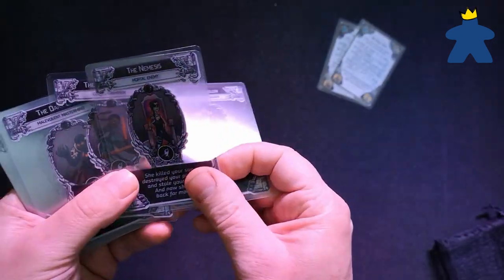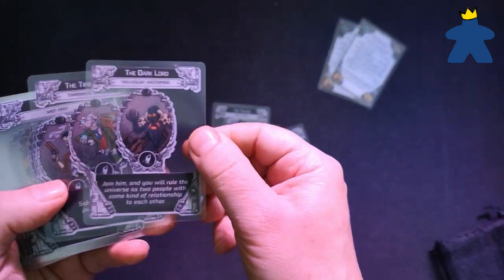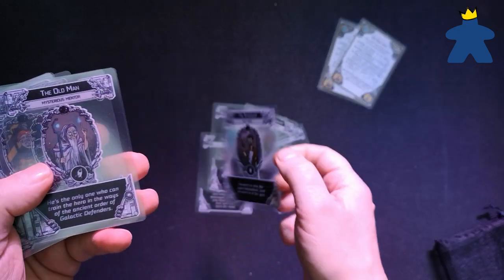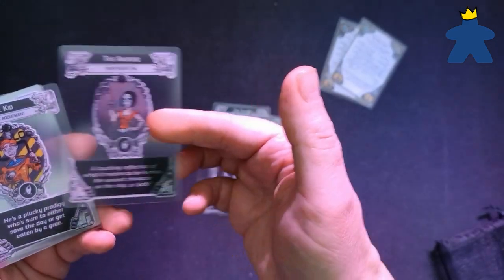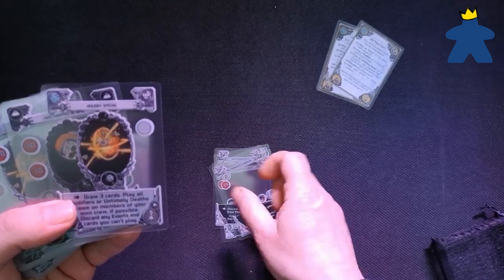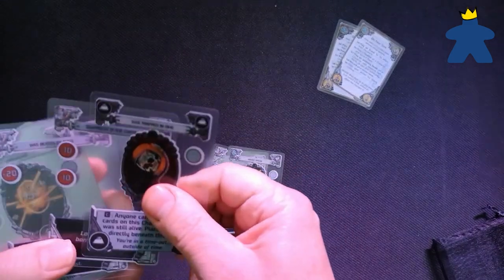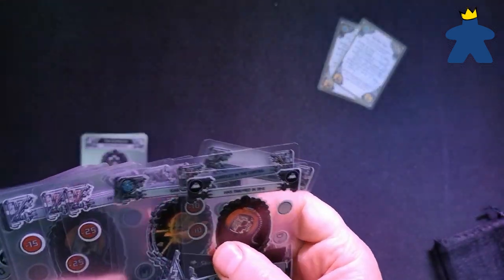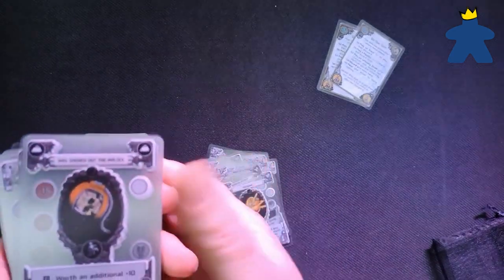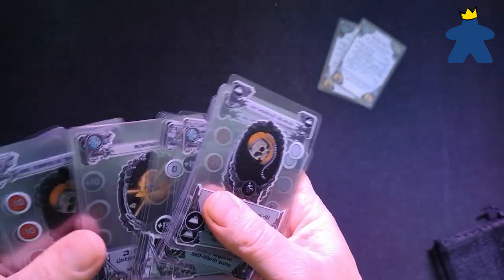The next is Gloom in Space. Like Fairy Tale Gloom, you pick four characters from a stock of 20 to make up your own space group. This is run the same as the base game with a set of normal cards. This version has modifier cards that cover the character's portrait as their story progresses. It has references to Star Trek, Star Wars and other sci-fi shows. So if you fancy stories set in the stars for the misfortunes of a starship commander and the crew, this is worth a look. This is good for creating lighter stories for the family.